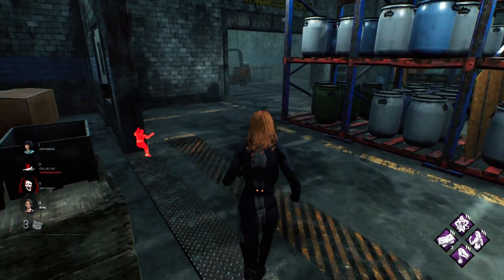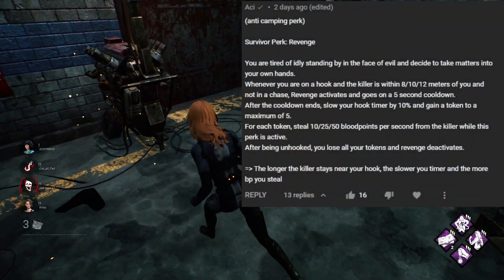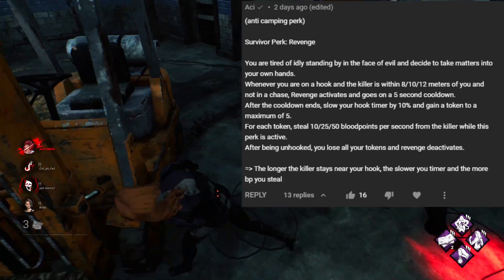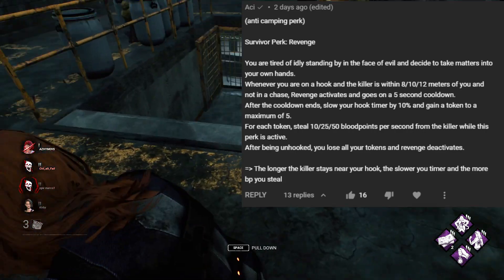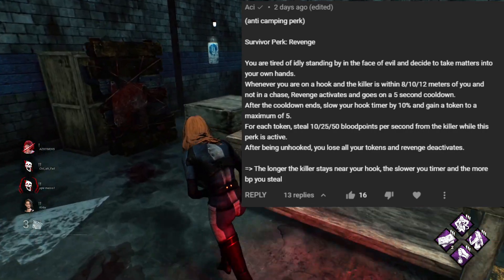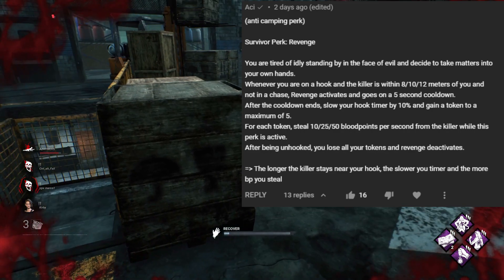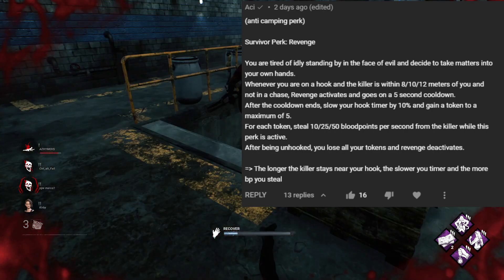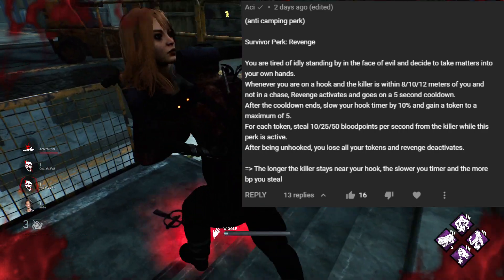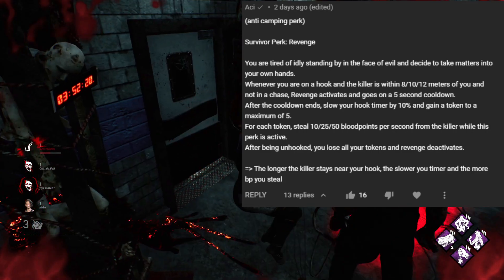For these next ones, I like the ideas but think they actually work better as game mechanics rather than perks. First up is Aki's perk idea called Revenge. Whenever you are on a hook and the killer is within 8, 10, 12 metres of you and not in a chase, Revenge activates on a 5 second cooldown. After the cooldown ends, slow your hook timer by 10% and gain a token to a maximum of 5. For each token, steal 10, 25, 50 blood points per second from the killer while this perk is active. After being unhooked, you lose all your tokens. I think this should just be a basic punishment mechanic and not even a perk, to deter camping killers — potentially only deactivating during endgame collapse when camping may be more warranted.